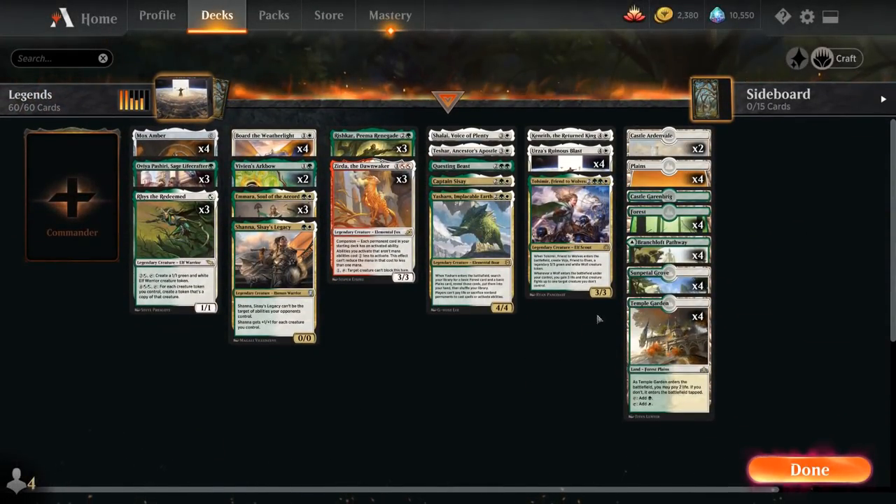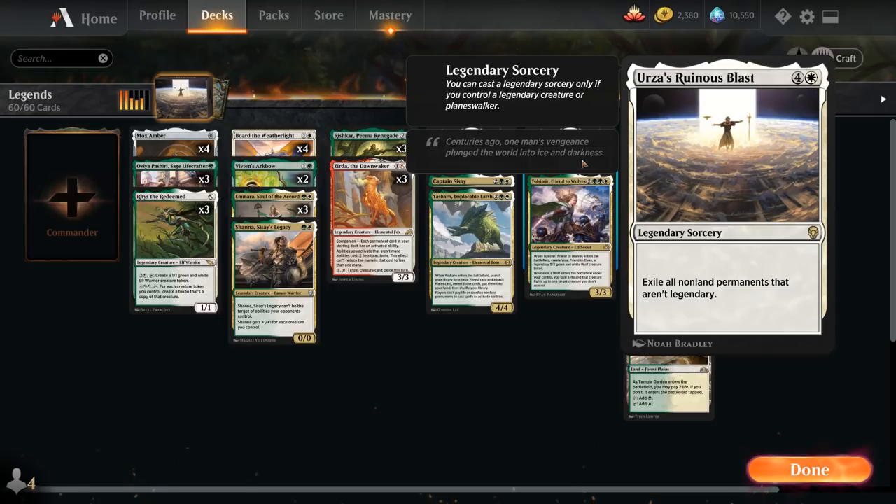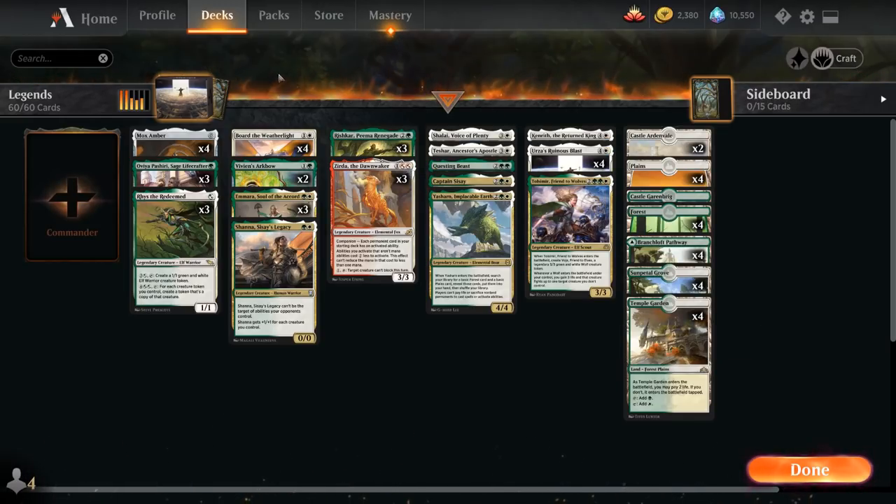The main centerpiece is one we had access to before: Urza's Ruinous Blast, a five mana legendary sorcery. We can only cast it if we control a legendary creature or planeswalker, and then we get to exile all non-land permanents that aren't legendary. The deck is built with a lot of legendary creatures in mind, so this will often be a one-sided sweeper.